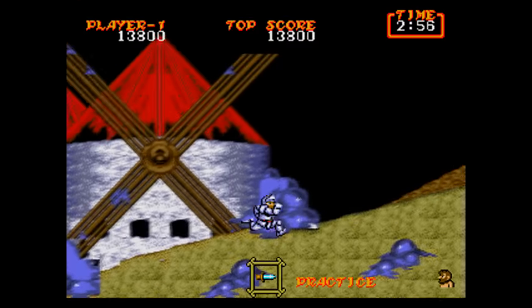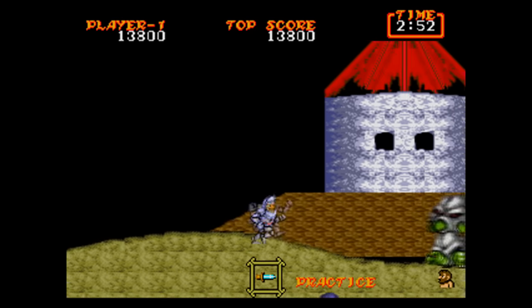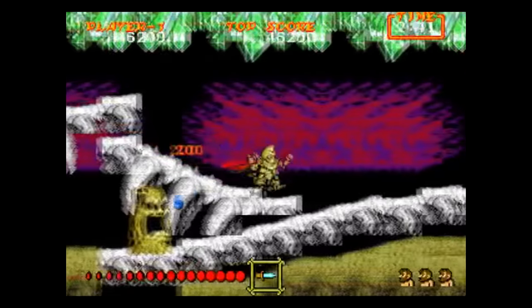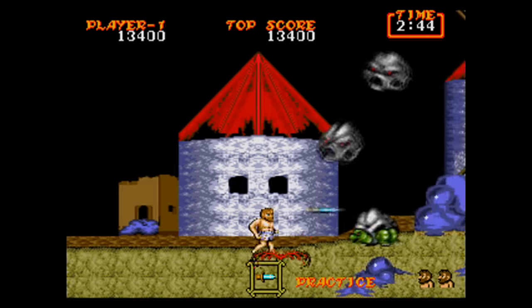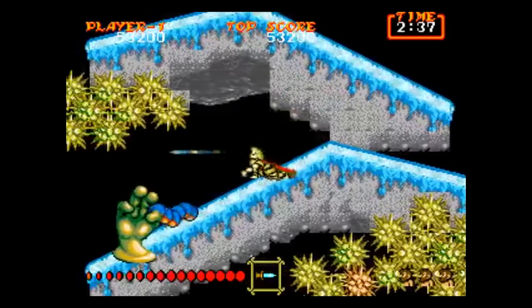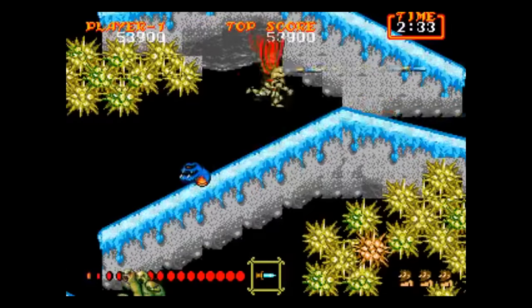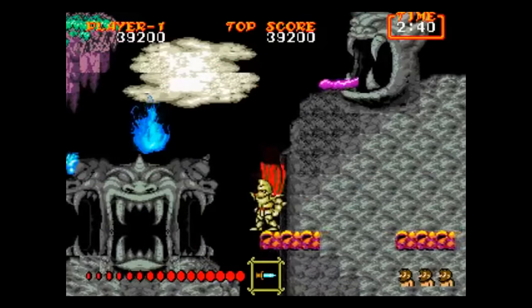Ghouls and Ghosts does ease up a little after that insane first level, but not too much. The difficulty you'd expect from a game in this series is definitely here. There seem to be a lot more checkpoints though, so that makes the game a little more forgiving than the SNES counterpart. There's also a cheat code that allows invincibility — but this game is still really hard even with the cheat code, because the platforming is really tricky, especially without the double jump if you're used to the SNES game. At least there's unlimited continues.